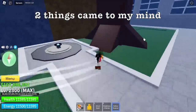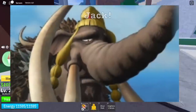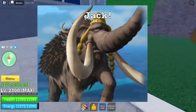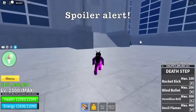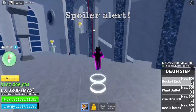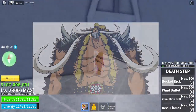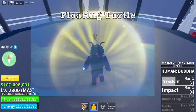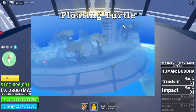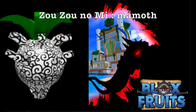There are two things that came to my mind. First up is Jack. For those who don't know Jack — spoiler alert — he's the one using the mammoth fruit in One Piece. He looks familiar, right? He is Captain Elephant. And where can you find him? If you're just new in the game, you can find him in the Floating Turtle. So what do you think — is this a new fruit in the upcoming update?